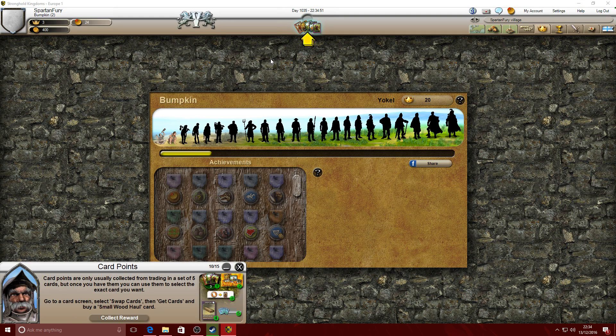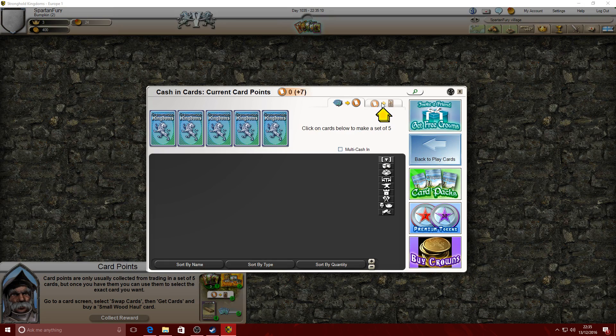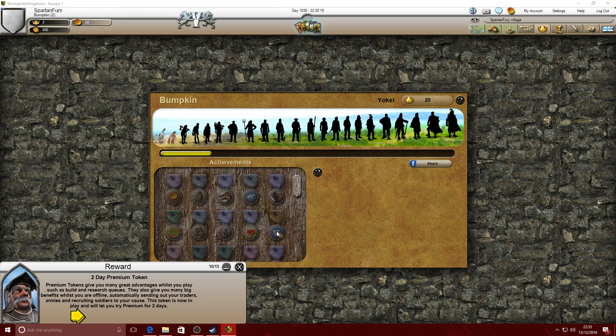Card points are only usually collected from trading in a set of five cards, but once you have them you can use them to select the exact card you want. Go to the card screen, select Swap Cards, then Get Cards and buy a Small Wood Hall card. Boom - a two-day premium token, I don't know what that is. Increase in popularity.